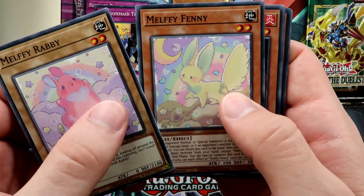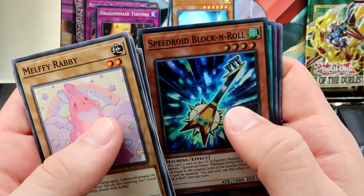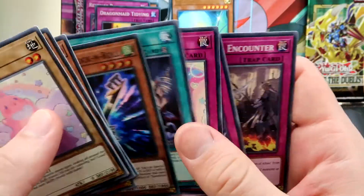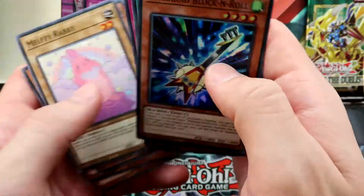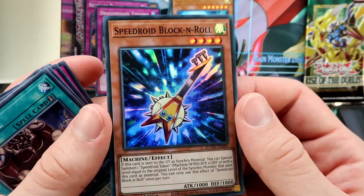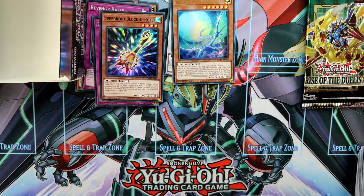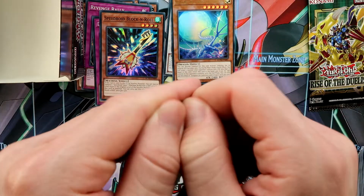Next pack gave us the Malfi Rabbit and Malfi Fanny. I missed the foil again — it turned out to be the Speedroid Block and Roll. Maybe it's just the lights, but I just can't recognize the Super Rares today.